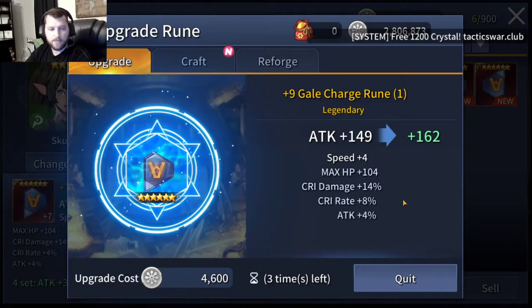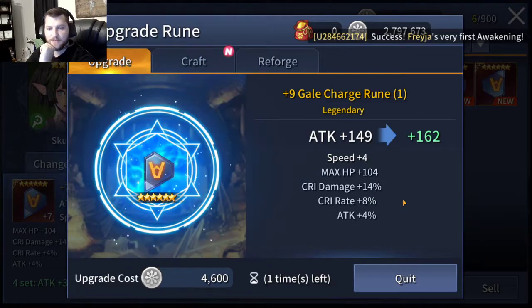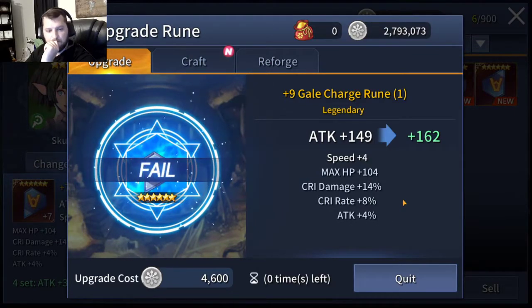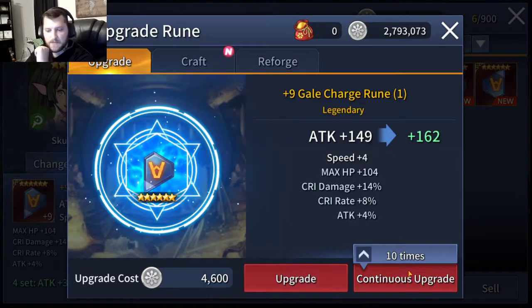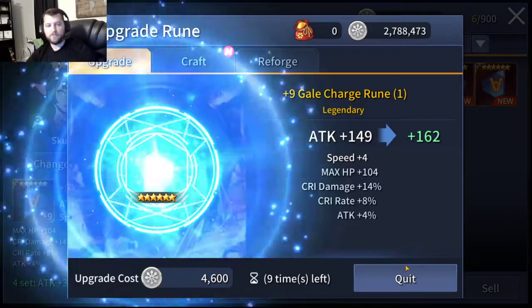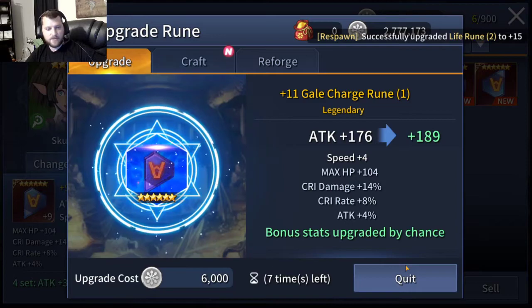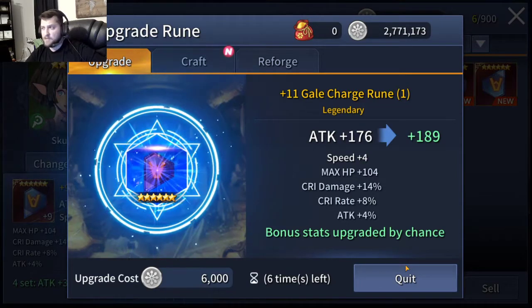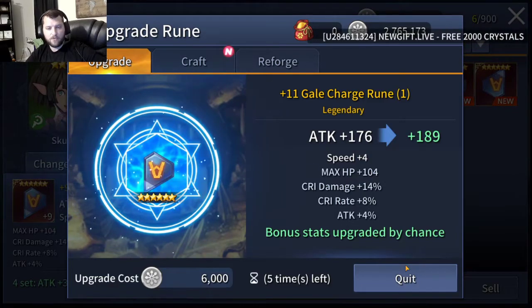We're just going to stop at plus 12 - we're just trying to watch the substats. I'm not going to make you guys watch 100 failures to get to plus 15. I think I'm at like 600 failures on rolling runes already. Since I haven't been rune farming, I've only been leveling runes as I need them. Trying to save that silver, because silver is hard to come by. And once this event's over where they have us getting the silver farming every day, it's going to be a little bit more difficult.